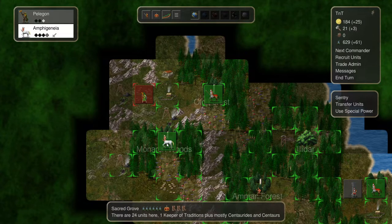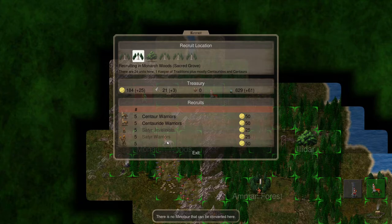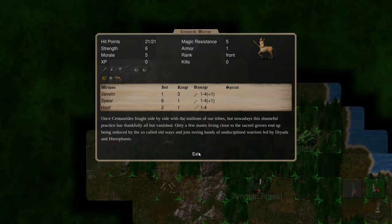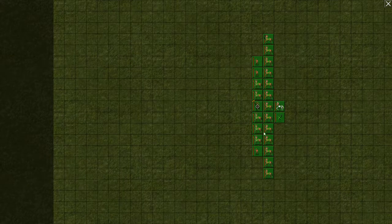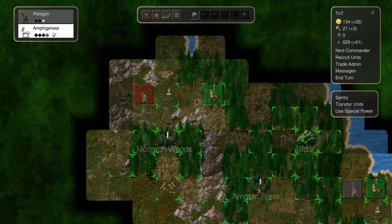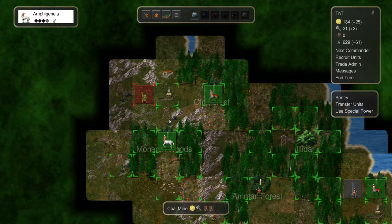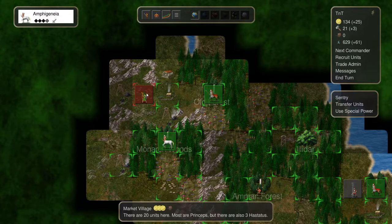Now we can upgrade some of these - we can upgrade the female. We'll do a long right click as usual, and then Centaur Ride Warrior. So we're going to gain hit points and a javelin instead of that bow. We do have them there - that's excellent. That's under the command of Amphigenia. We're going to have her take Pelagon there as well, and those three satyrs. Amphigenia has eight centaurs, five centaurites, five centaurite warriors - this is a pretty good force. They now have 24 units. There are 20 here and 28 there.